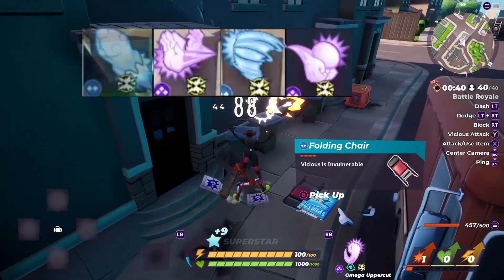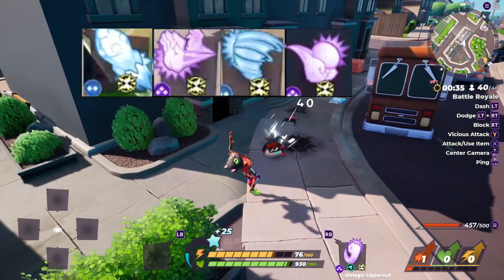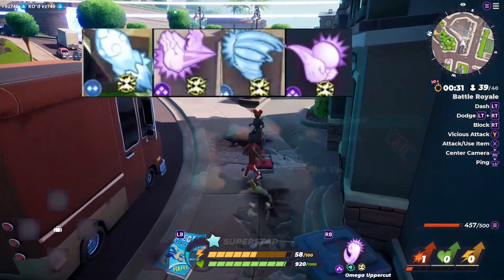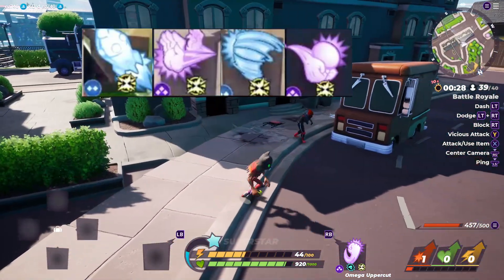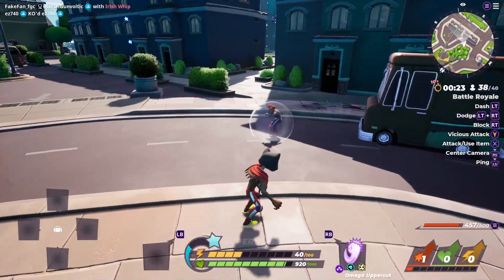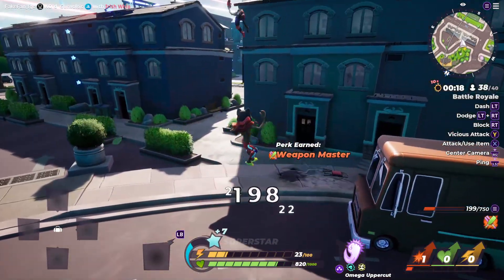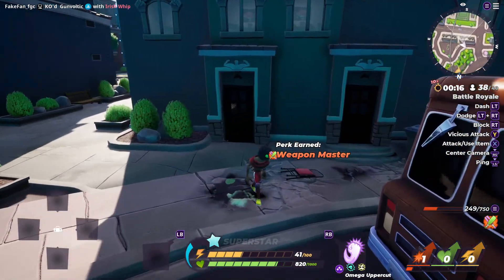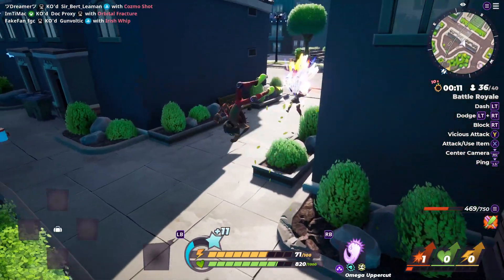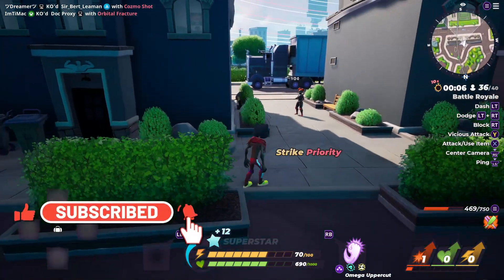In the last category we have chargeable moves, which includes sumo slap, skyrocket, and cyclone. Cyclone is like a little tornado move — if an enemy is really close to you it knocks them back and deals damage, and the more you charge it up the more damage it does. The same goes for sumo slap. With skyrocket, the more you charge it the higher you go — it shoots you into the sky and allows you to drop on your enemies.